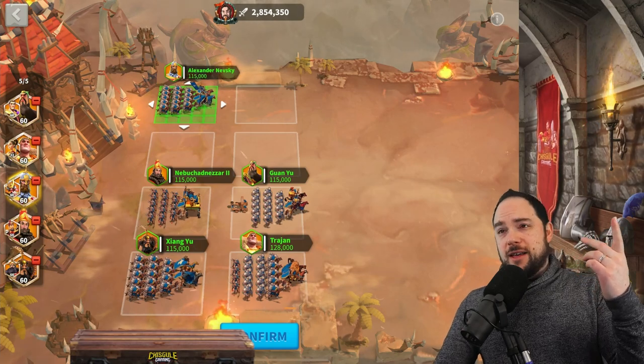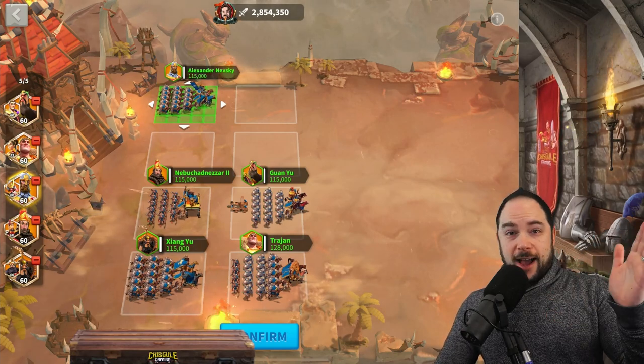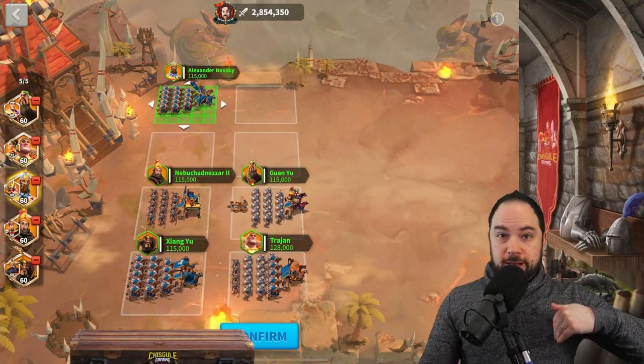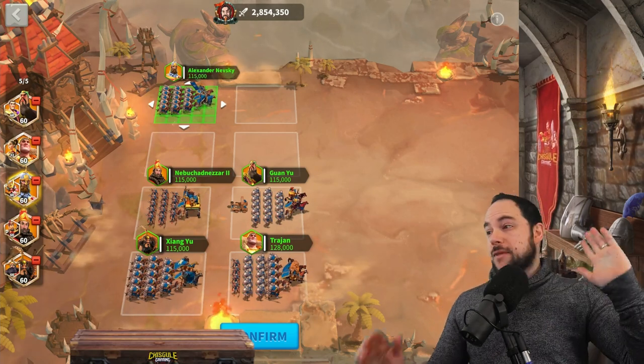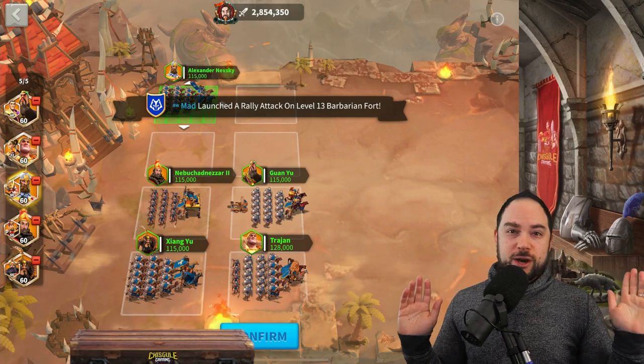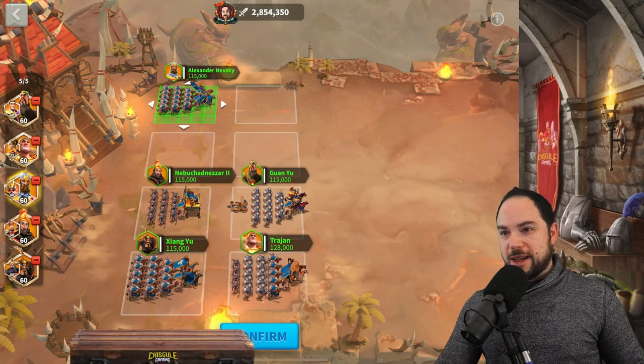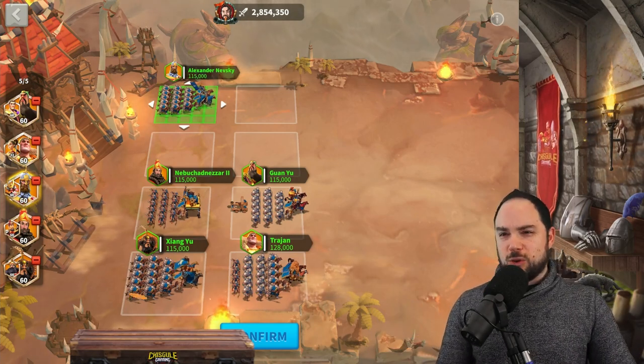The way I remember the back row angling direction is with a simple mnemonic: think of the letters A and D. Attack goes down, and Defense starts with D so it goes up. I know it's the opposite of what you'd think, but attack goes down and defense goes up — that works for me as my mnemonic device.